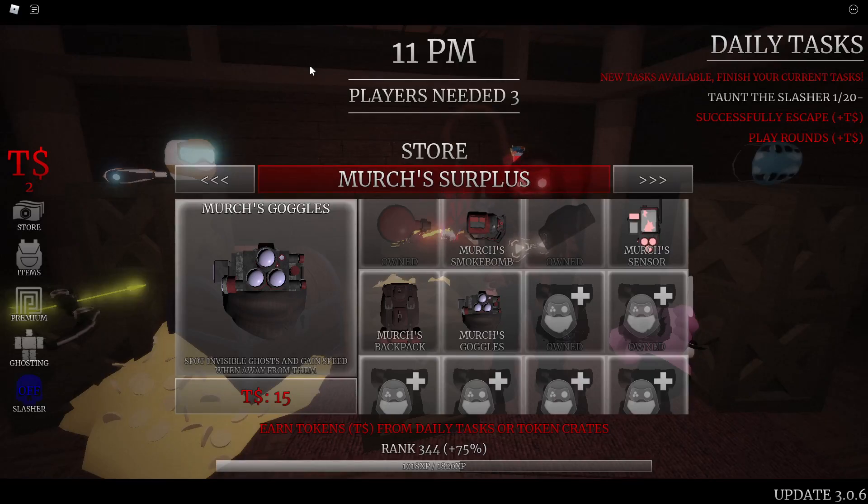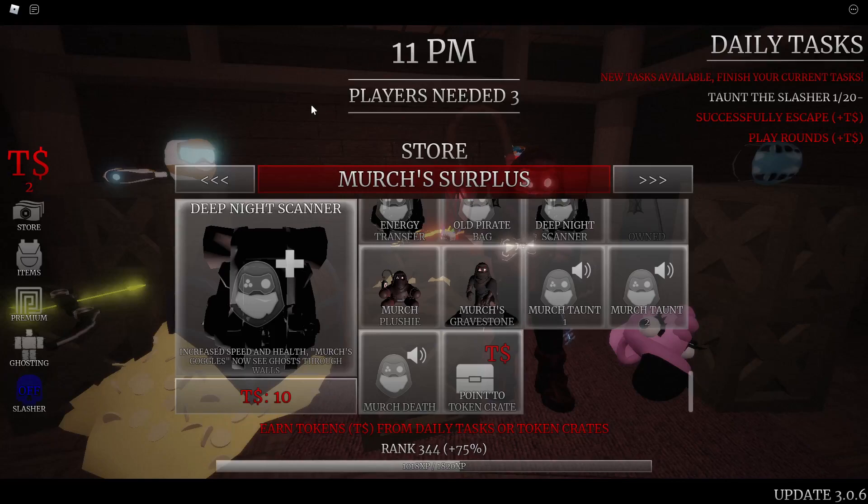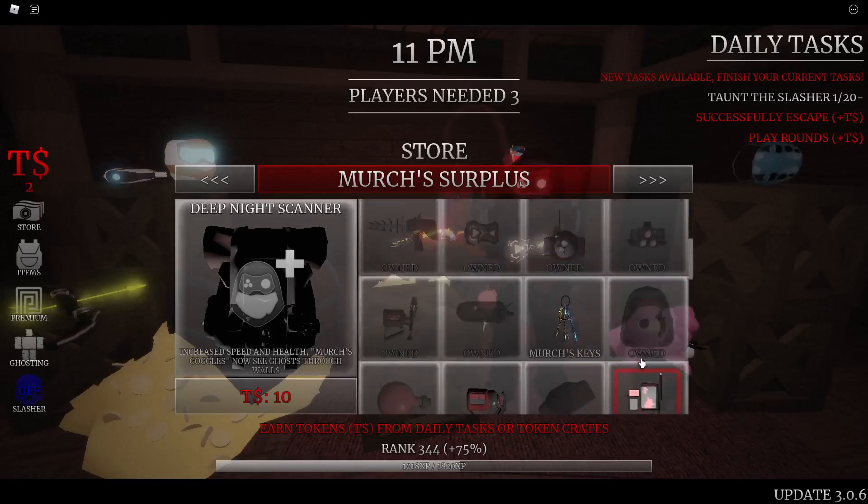The Merch's Goggles help you spot invisible ghosts and gain speed away from them. The Deep Night Scanner perk lets you see ghosts through walls. I made a separate video on the deep night goggles with perk combinations I'd suggest checking out. I wouldn't suggest pairing the Merch's Goggles with the Deep Night Scanner specifically — it doesn't help out that much.